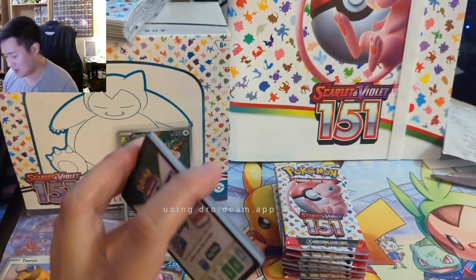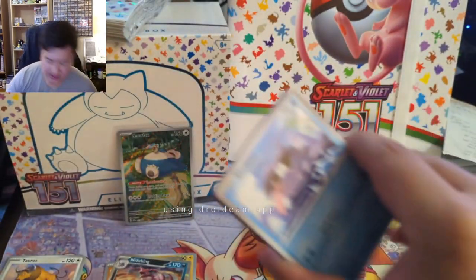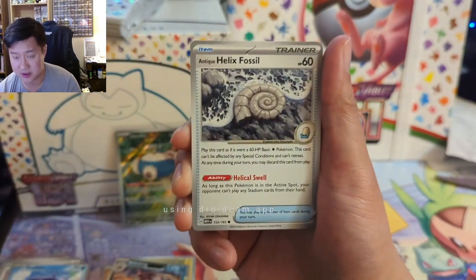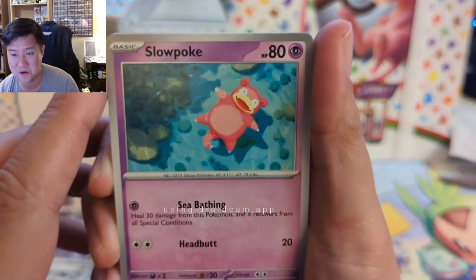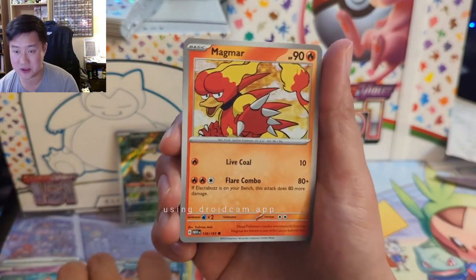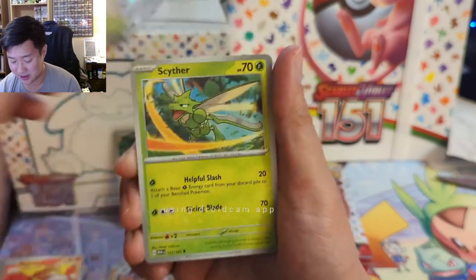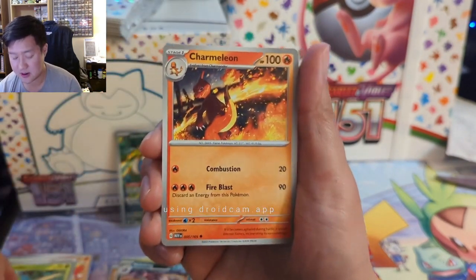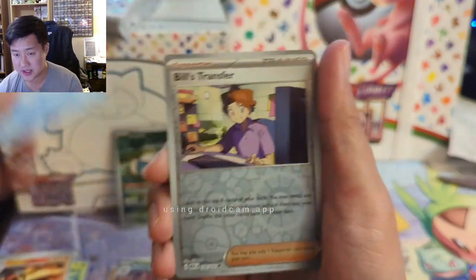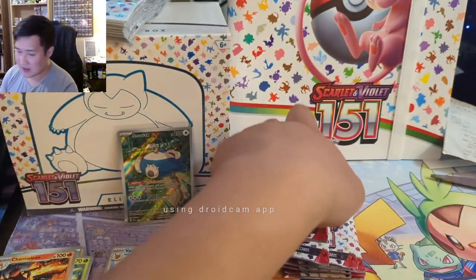Let's get our first alt art. The pull rates do seem more like a regular set — sample size is very small — versus Celebrations or Crown Zenith, which I did have a lot of fun opening. Oh, that's pretty good! The art looks pretty good. I saw on Reddit one of the legendary birds that looked really good too. Scyther, Charmeleon — solid art right there, and these aren't even the alt arts. Lots of stuff to be excited for. Bill's Transfer Effect hits, got evolution, but doesn't really count.